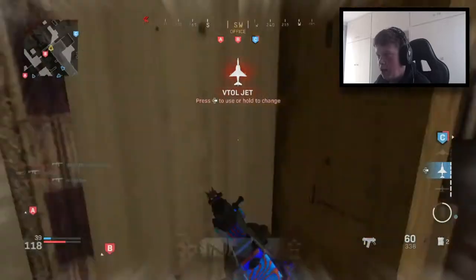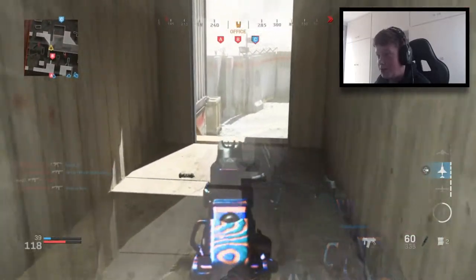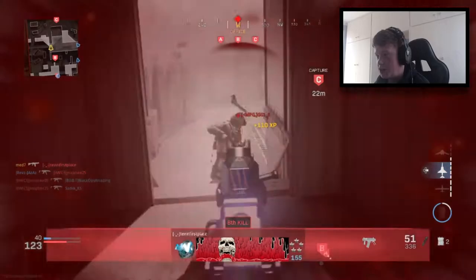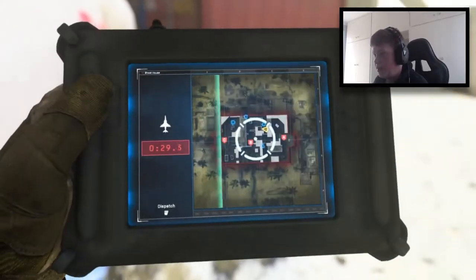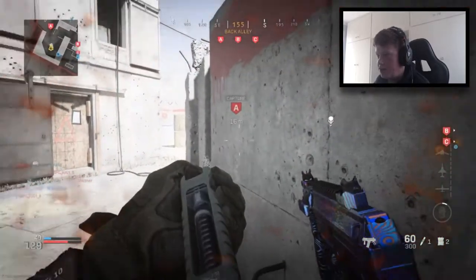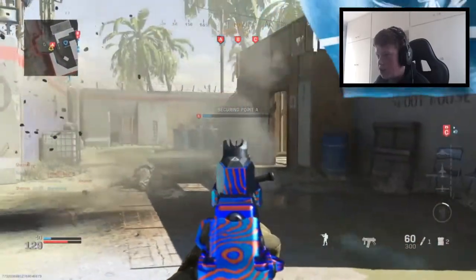We've got a VTOL. Hopefully we can turn this game around — I mean we are getting destroyed. Our team does not seem to be securing any flags whatsoever right now. Why did I not get pushed whilst I was stunned? We've got the VTOL — I'm going to drop it straight on B. Thank god for EOD as well. Hopefully this can help us secure B and start some kind of a comeback.